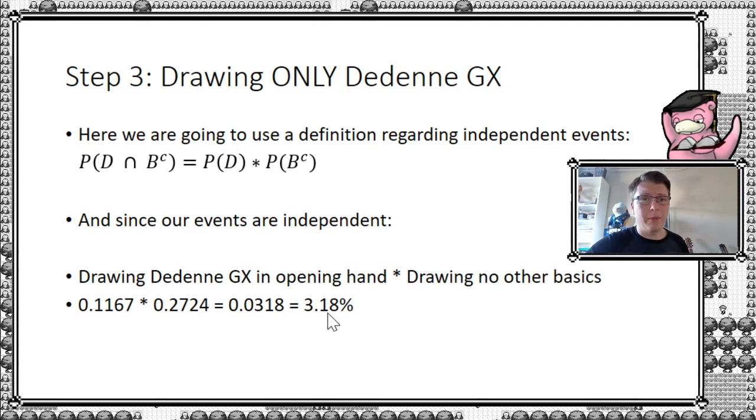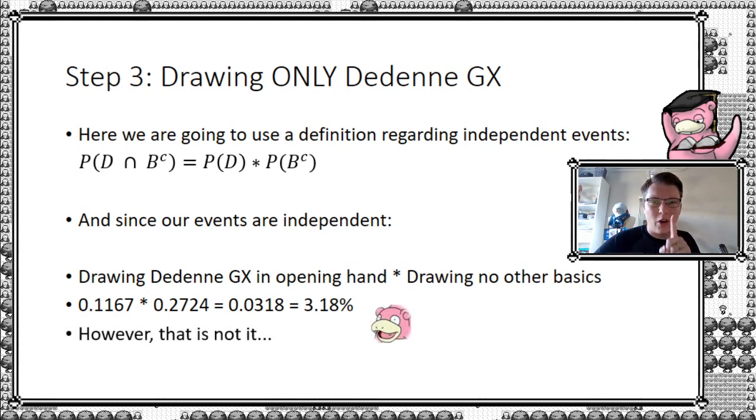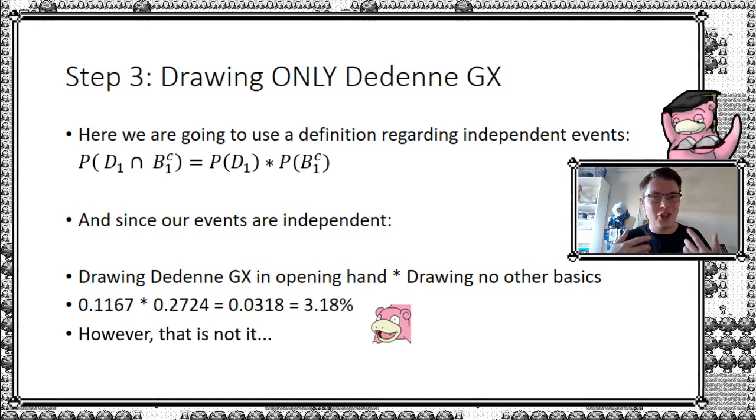That was it — but wait, that would have been too easy. There's one other thing you have to take into account: mulligans. This result of 3.18% is for your first draw only, not considering any mulligans. So now we have to add a couple more steps in order to take mulligans into account. First, we have to figure out how often you even mulligan with this deck. Applying the hypergeometric distribution: we want to draw 0 basics from a 60-card deck with 12 basics, drawing 7 at a time. Using the formula gives us 19.06% chance of hitting a mulligan.